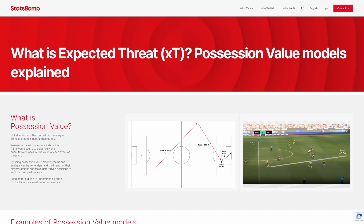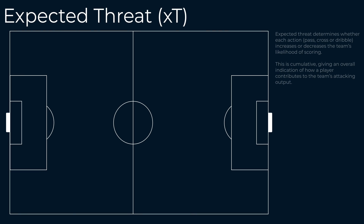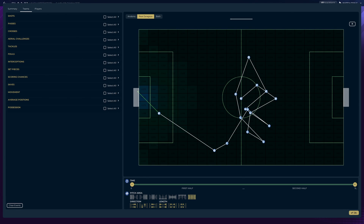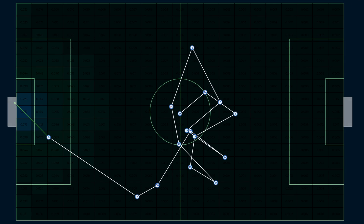XT measures each action based on whether it increases or decreases the likelihood of scoring. Like with XG, the pitch is divided into zones based on likelihood of scoring, and it measures the difference between those zones as a result of a pass or dribble. If we look at the event for Davis' first goal and overlay this expected threat map, we can see that when Montserrat had the ball, we had a 0.007 chance of scoring. When Davis shot, we had a 0.053 chance of scoring. Montserrat's pass increased our chances by 0.046, and so we would assign a value of plus 0.046 XT to Montserrat. These values can be negative — earlier in the move, Nieto made a backwards pass to Michalis, which decreased our threat by 0.001, assigning a value of minus 0.001. We can then calculate this for every action over the course of a game to see how individual players contributed to our attacking output.